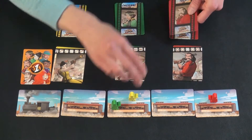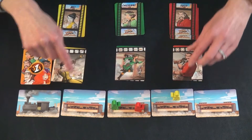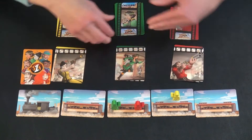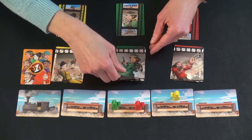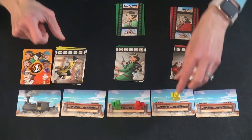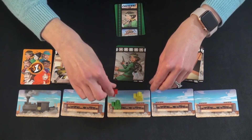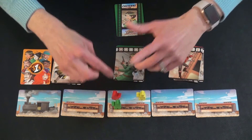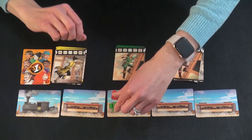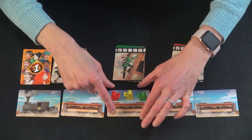Continuing play as the cards were actually played: yellow shot but no one was there, red shoots and no one is there, green turns around. Yellow moves forward, red comes up with his back to the back of the train car, and green comes up as well. Everyone adjusts position as needed along the car.